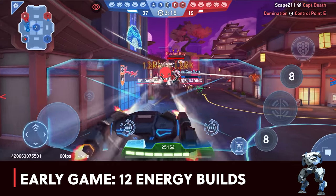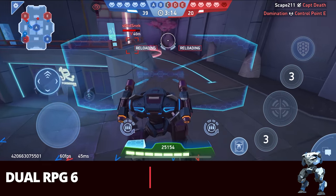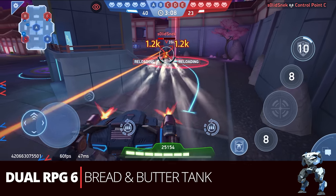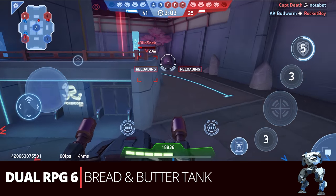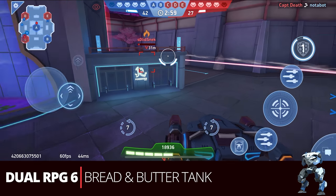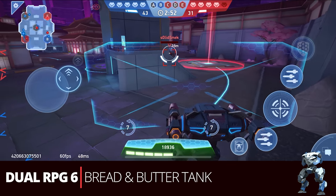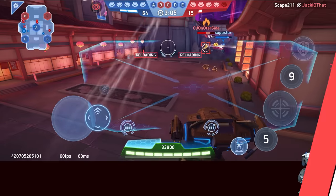Starting with the early game at three stars, the early game for Ares is the 12 energy builds. We're going to start with a really basic dual RPG 6 build, which I like to call the bread and butter tank. This is a pretty vanilla tank but it puts in good work. You're already familiar with RPGs at this point in the game, and with his big body and his big shield, Ares can use this really well on just about any situation and any map.